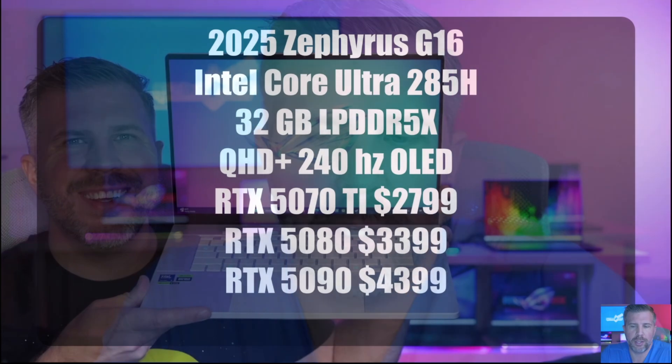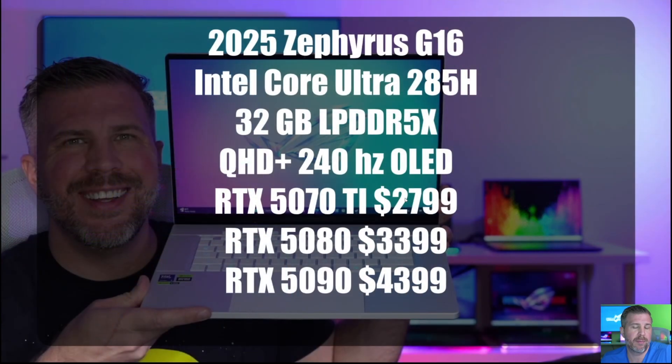For pricing, we're looking at $2,799 for the 5070 Ti, $3,399 for the 5080, and a whopping $4,399 for the 5090. That's a $1,600 price increase from the lowest to the highest tier. All three laptops have 32 gigs of LPDDR5X memory with the Intel Core Ultra 9 285H.